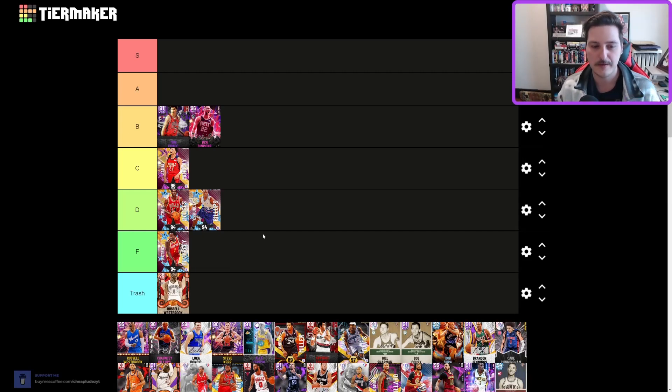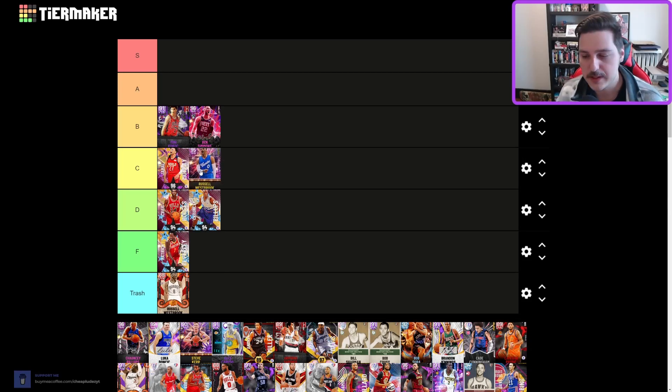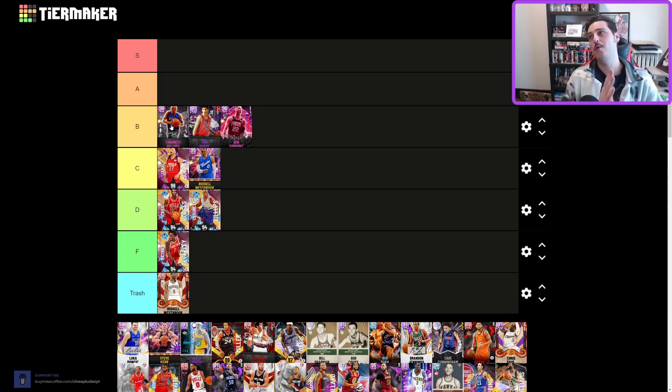Big Russ — alter ego card that came out on Halloween — trash tier, 100%, no question. New Year's Resolution Russ is actually pretty good though; I'd put him in C tier. He brings the ability to shoot and stuff, which makes him a lot better.